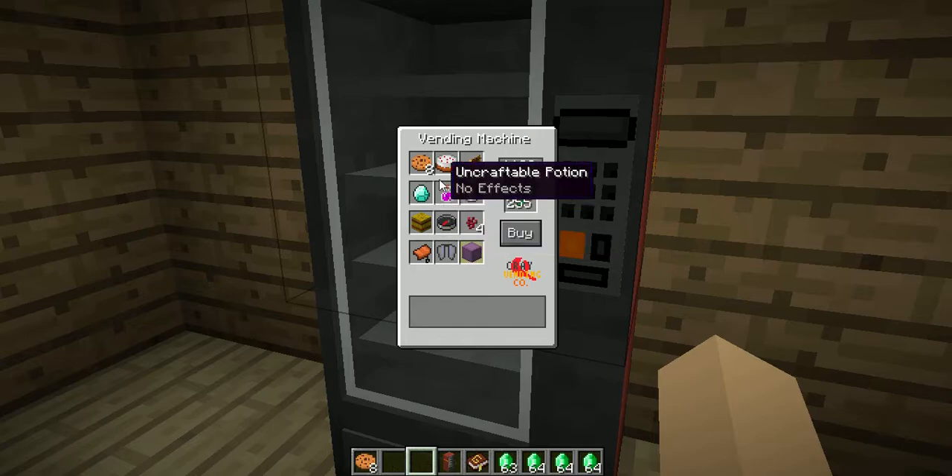The elytra is 500 and the purple shulker box is 100. That is a lot, but 50 for a diamond — if you need food it's not a bad deal when you've got emeralds.